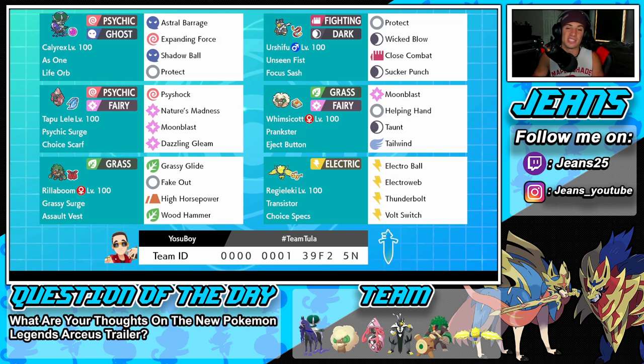Whimsicott is right next to Tapu Lele - great support for this team. We can set up Tailwinds to get speed rolling, Taunt for opposing Pokemon, Helping Hand for our ally Pokemon, and Moonblast as the final hitting move. Rillaboom in that bottom left corner - been using this Pokemon so much in Series 10. Grassy Surge ability, Assault Vest as his item, Grassy Glide for first-turn priority in the surge, Fake Out for flinches, Wood Hammer for big Grass STAB, and High Horsepower as coverage.